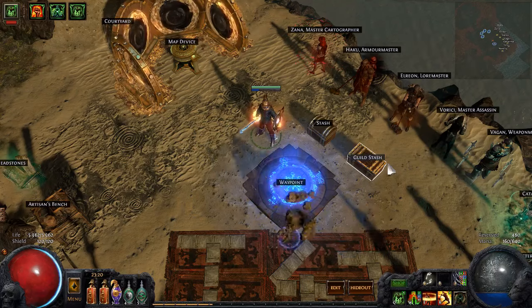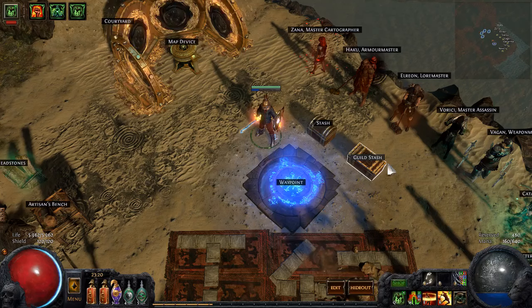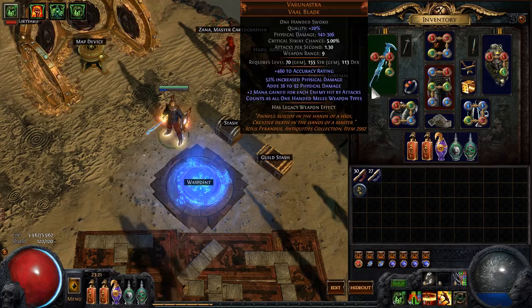Hello everyone, welcome to my attempt at making Thunder work. This is my character — a wonderful Gladiator using a Bringer of Rain, a Varunastra, Broken Faith, and an Anvil. The rest of the gear is whatever you want.